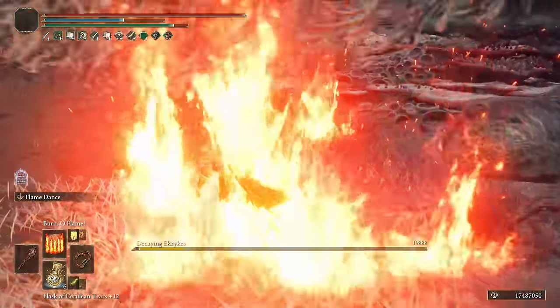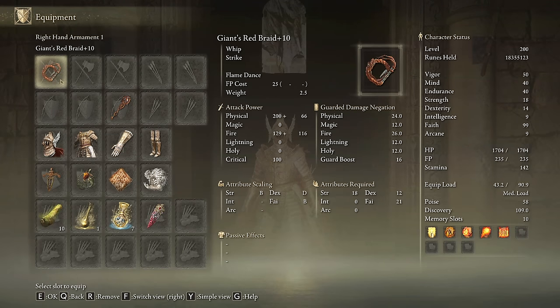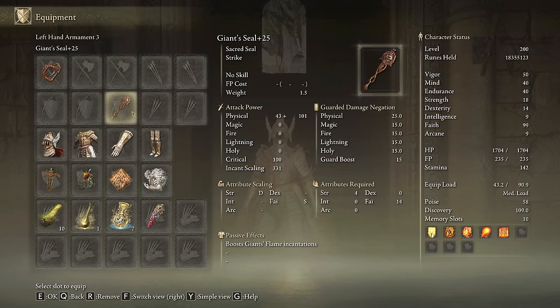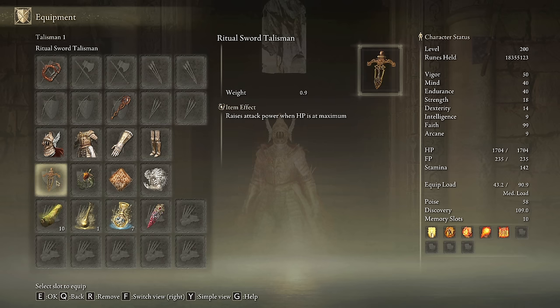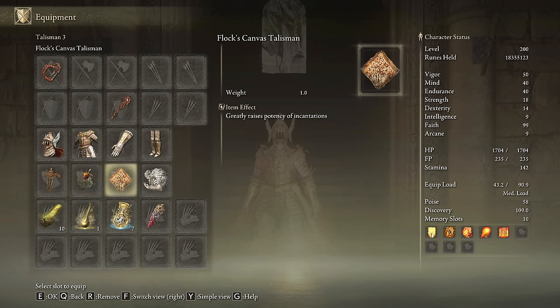This build is based mainly on casting incantations — that's why the Giant's Red Braid on plus 10 will be our secondary weapon, just to show some class to the enemies. Our main weapon will be the Giant's Seal on plus 10, which will boost the power of our incantations and allow us to cast our main buffs. I am using the Cleanrot set because it looks fire and has very good defense stats for being a medium weight armor, but use any armor set you like. The best talismans for this build are the Ritual Sword Talisman, the Fire Scorpion Charm, the Fluxing Canvas Talisman and the Godfrey Icon.